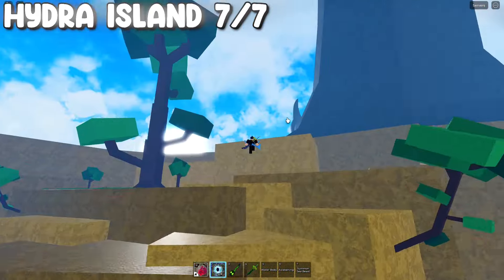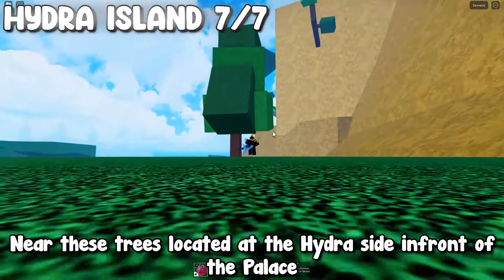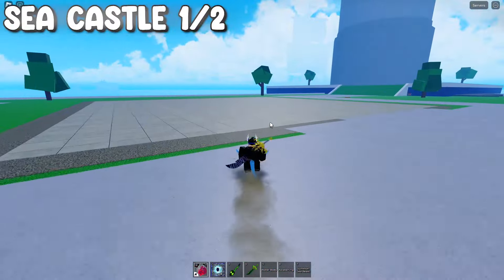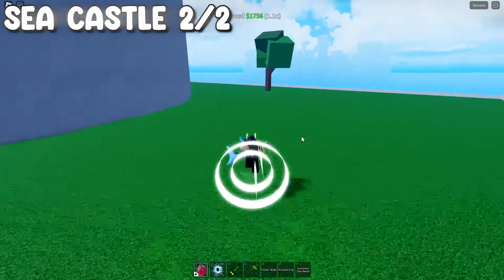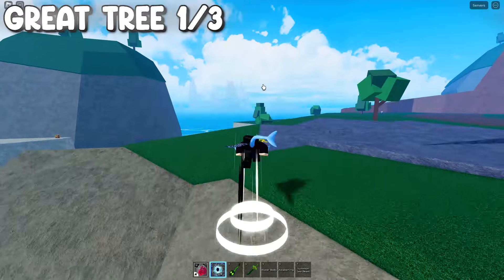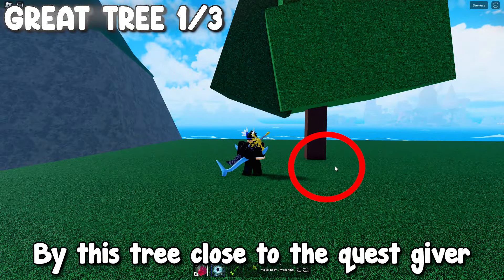By this tree. Next to this tree close to the dragon crew enemies. Next to the dragon crew enemies here by this tree. Here by this tree at the right tower. By this tree close to the quest giver.